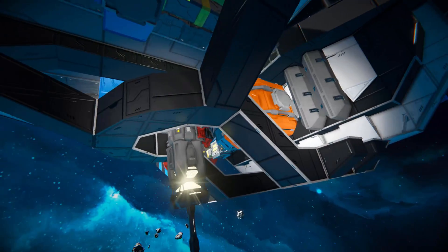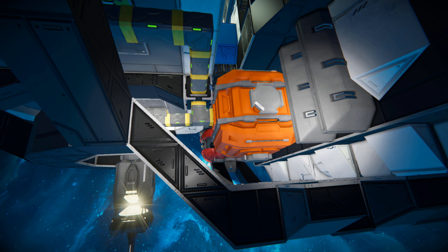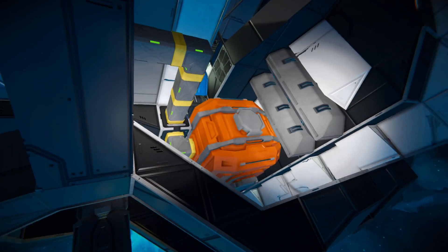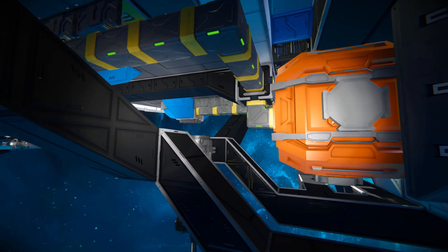Coming all the way around, we'll see an orange cargo container with some piston heads covering up the connector points on it to make it look even better. We've got some blast door parts just coming off the main body of the station for extra decoration. And we can see the conveyors coming out of the cargo container going to the two pads, which is how we're going to be all connected up.